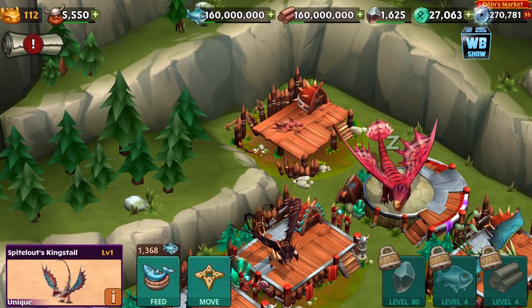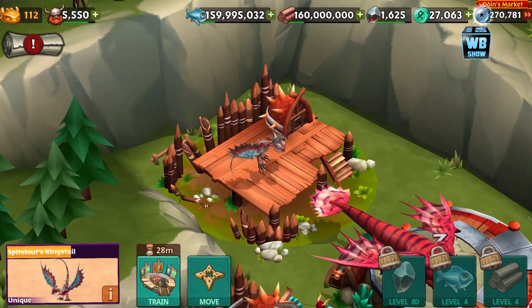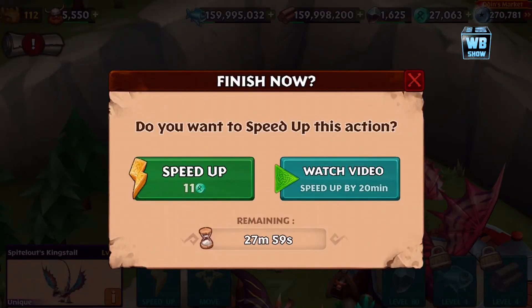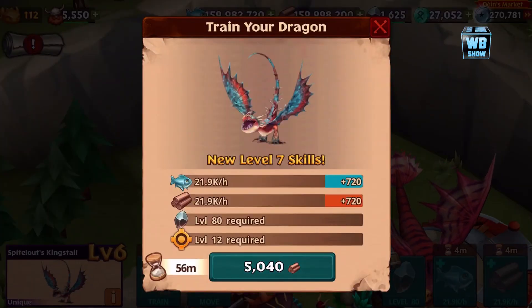Now the Swamp Scrapper is different — definitely different. This is what it looks like as a baby; I can barely see it, it's really really small. It got a bit bigger but it's still really small. I noticed they changed the size of these dragons — it used to be a lot bigger.